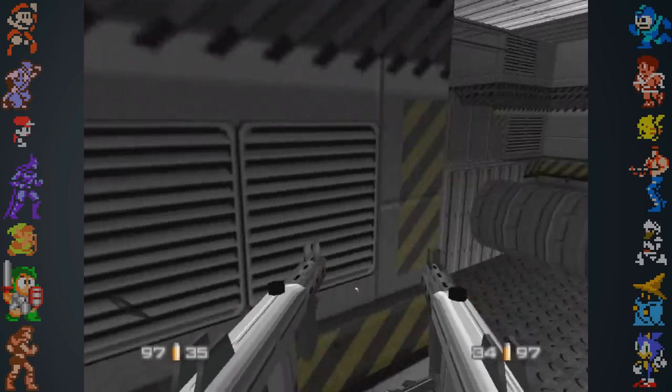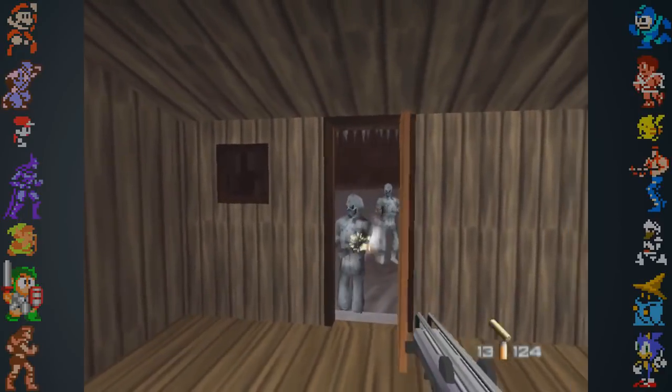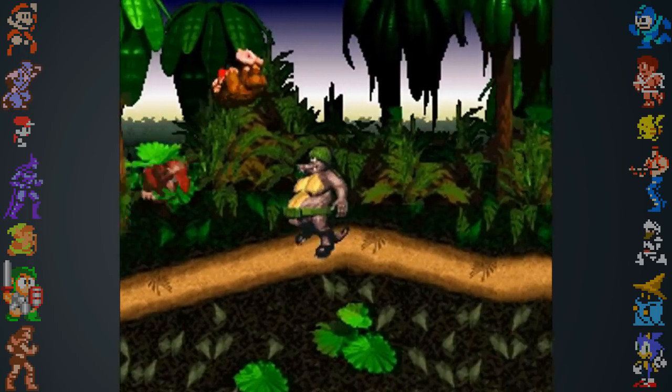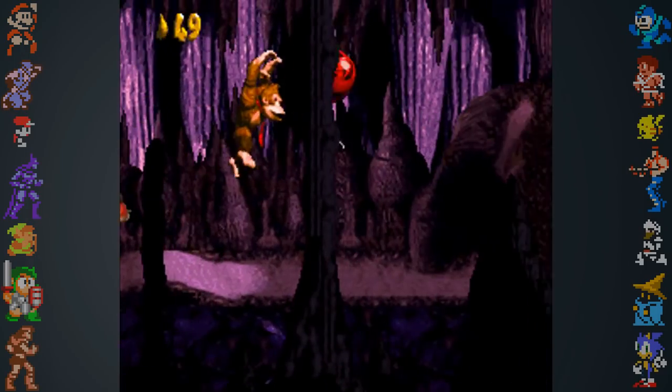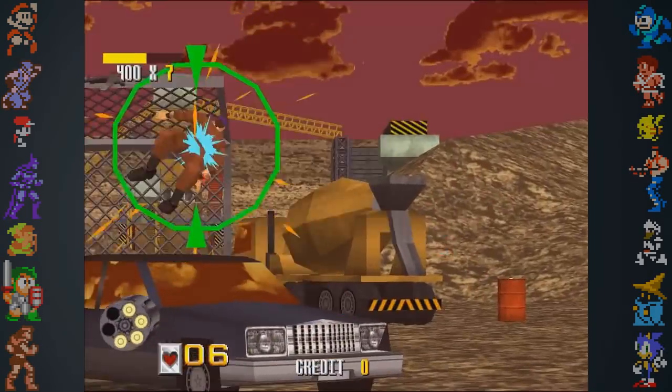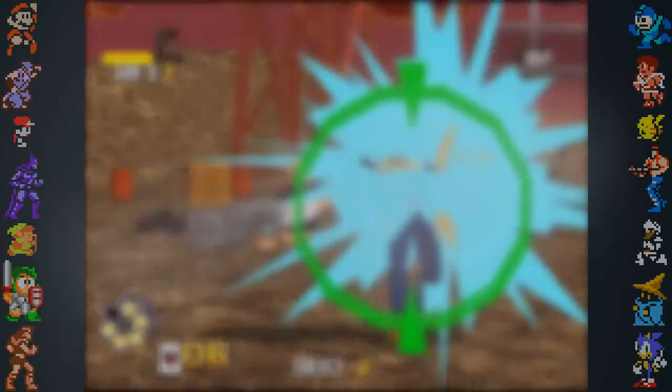Did you know? Goldeneye was originally going to be a 2D side-scroller for the Super Nintendo. Rare had recently made Donkey Kong Country and felt that the easiest way to make Goldeneye a hit would be to make it similar to DKC. This idea was quickly pushed aside in favor of an on-rail shooter, like Sega's Virtua Cop.